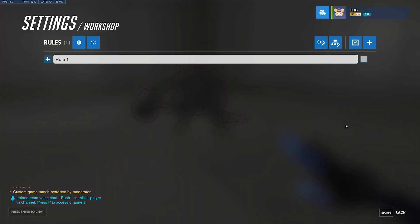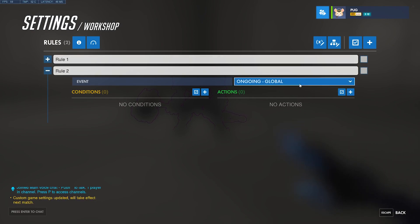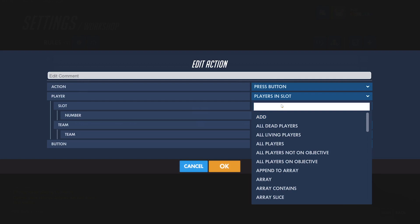Making a dummy bot perform actions is actually extremely simple. In fact, most of the tools to control dummy bots were actually available before they were even added to the workshop, when all you could do was control a regular player. For this demonstration, I'll just have my Reinhardt bot mimic my actions. I'll make a rule that makes this Reinhardt bot fire his primary attack whenever I do. For this specific instance, I'll have this rule target each player on team 1. The condition will be when I, the event player, press primary fire, and the action will then force Reinhardt to do the same. There are a couple ways to select the right target, and it all depends on how you have your game set up.